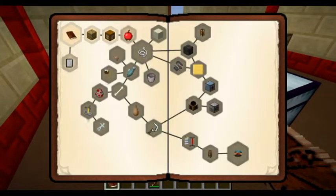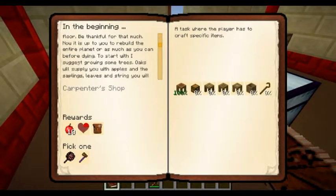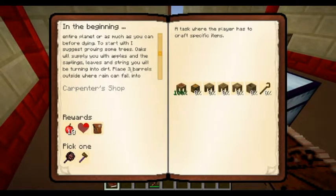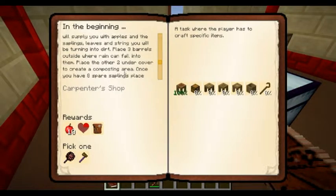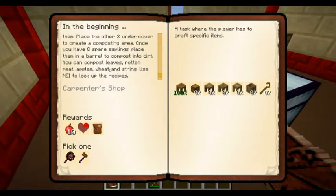What's our next quest? I've already got one queued up. You may have noticed you have very little to start with - almost no land, no food - but hey, you have a floor, be thankful for that. Now it is up to you to rebuild the entire planet. To start with, I suggest growing some trees - oak will supply you with apples, saplings, leaves, and string. Place three barrels outside where rain can fall into them, and place the other two under cover to create a composting area.